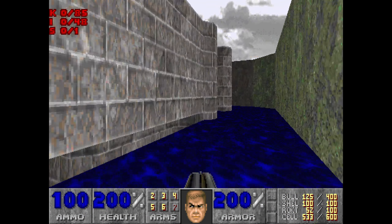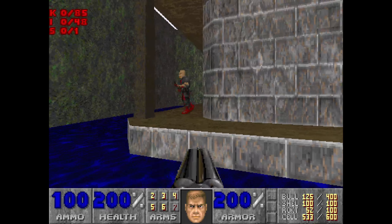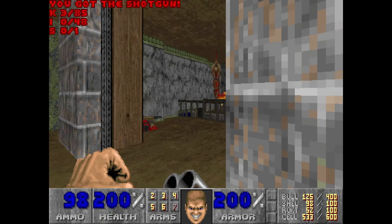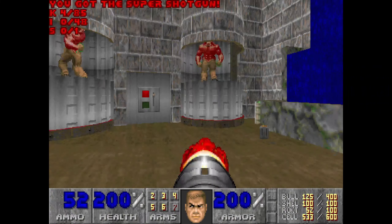We start with this lovely watery oasis — look at this little waterfall down there. A couple of shotgunners who nicely die, same on the other side. No challenge at all, and when we push this switch we've got two Barons but we're ready for them.